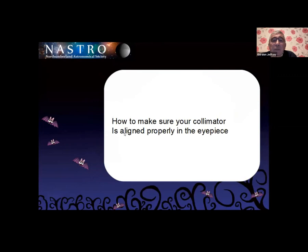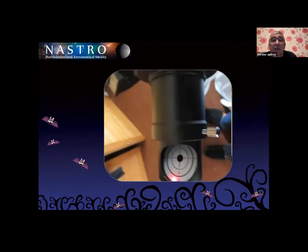The other thing I found was how to make sure your collimator is aligned properly in the eyepiece. What I found with mine — I've got a laser collimator — is that if I just stick it into the focuser and tighten up the thumb screws, depending on which thumb screws you tighten, the red dot could be at the top, in the middle, at the bottom, to the right or to the left. It doesn't really matter — it's so inaccurate.